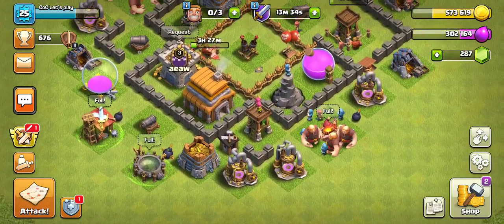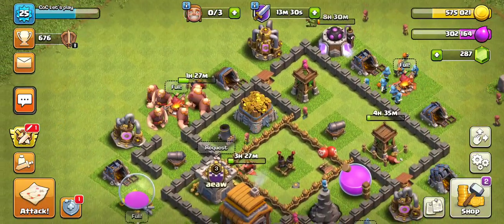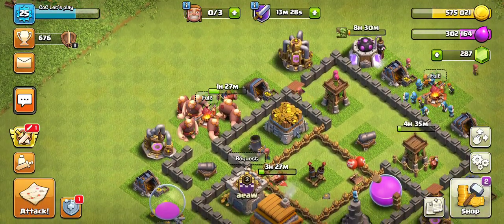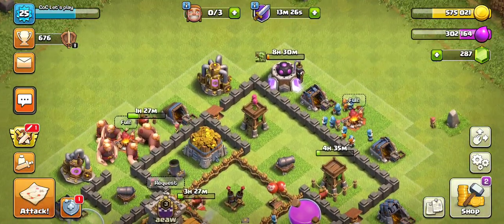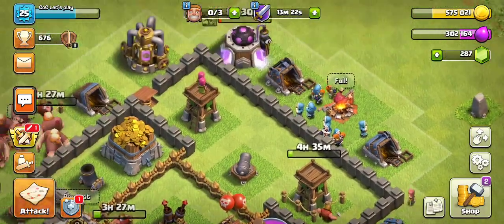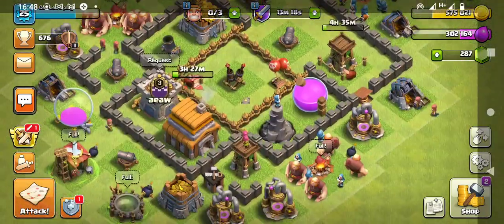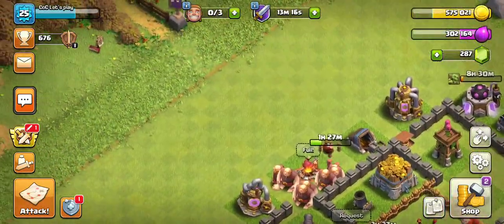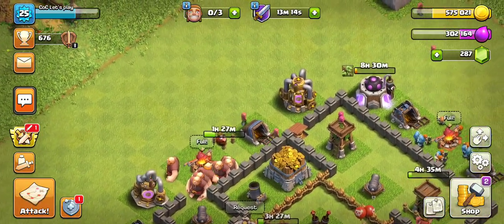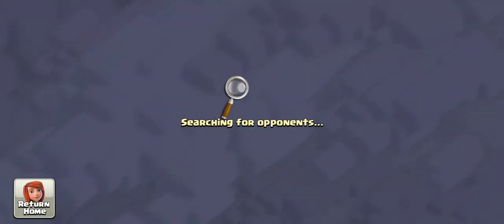Today we're back on the Let's Play account. This is like the third attempt at recording this video. Today I'm going to take a few strategic tips on the Giants and Wizards — the Fraternity of the Talon Club. I already did something last time 12 hours ago in the Let's Play video, but this time we're doing Giants and Wizards.